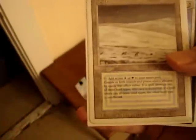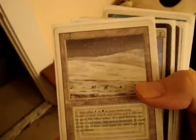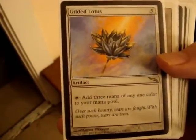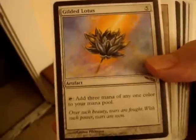Seat of the Synod again. Fourth edition revised Tundra — blue-white dual land. Gilded Lotus — five casting artifact. Tap to add three mana of any color to your mana pool. I use this in a combo with Premonition's Aura to untap my creatures.